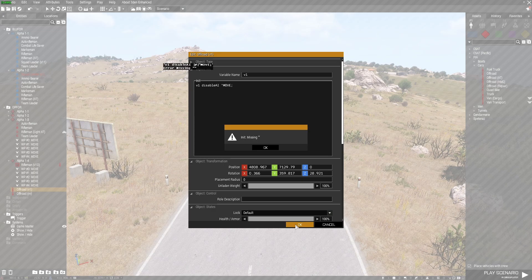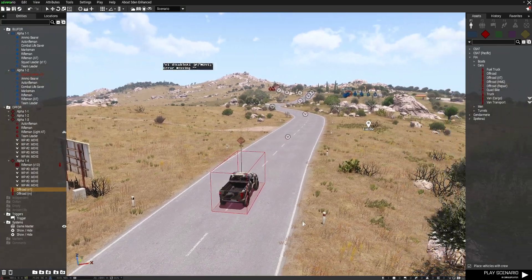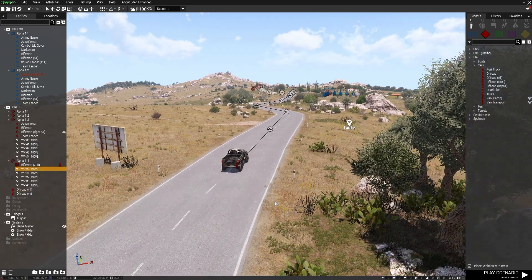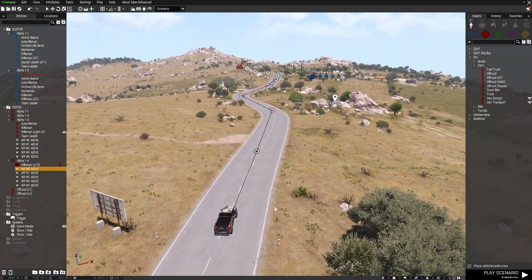So when the vehicle — I forgot some inverted commas, there we go. When the scenario starts, this vehicle, although it has waypoints, will not move until I tell it it can move.